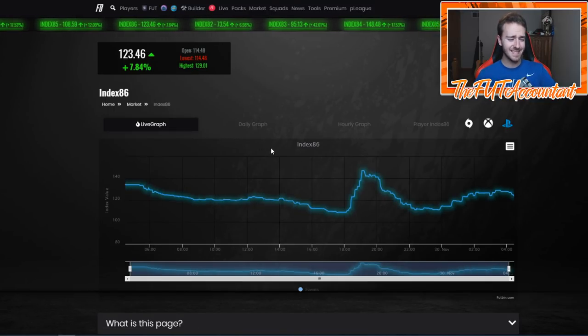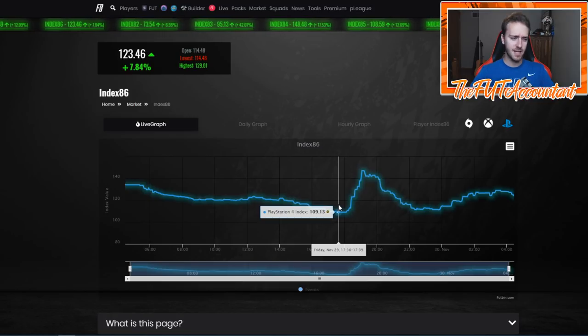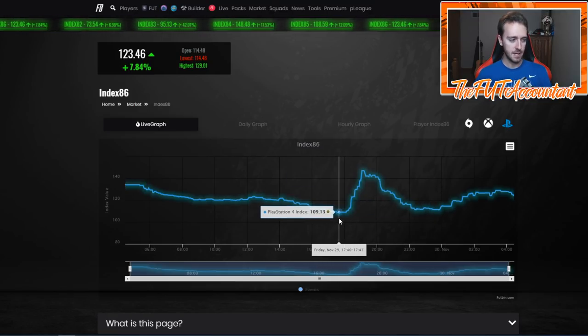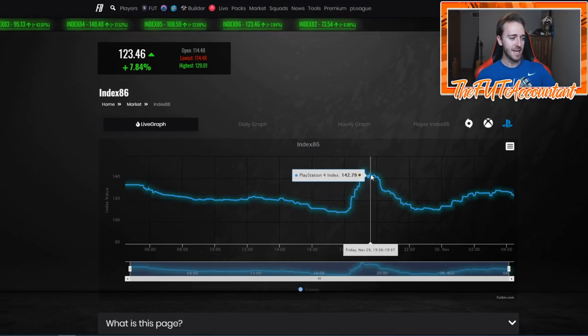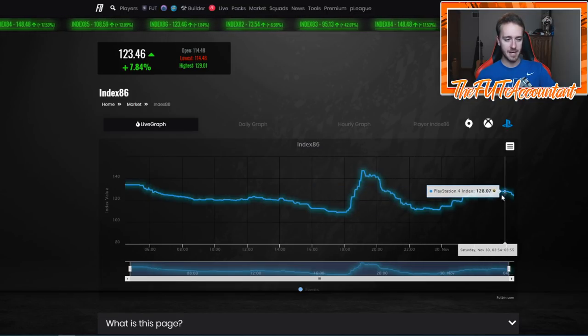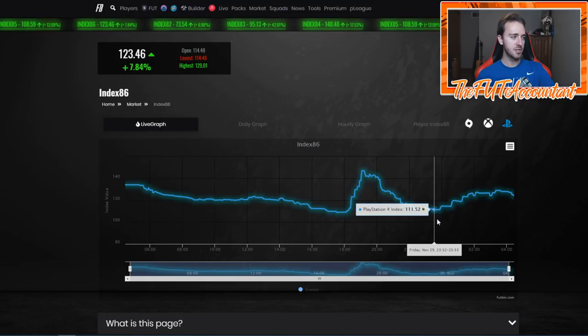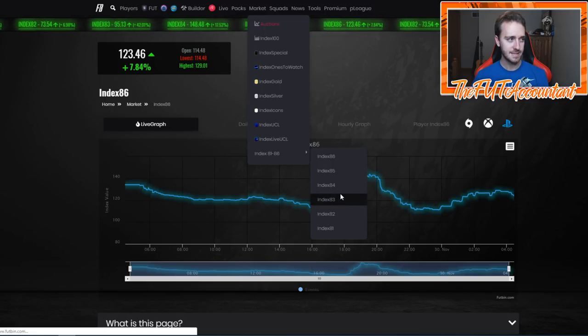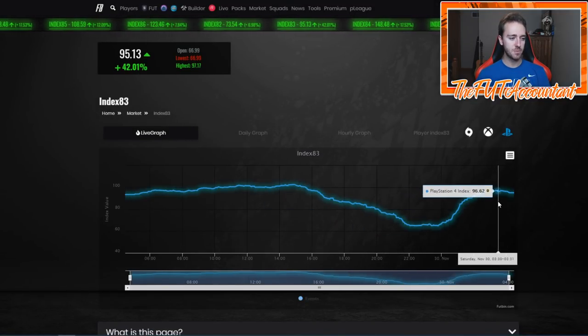A lot of this gold market rise is because people were going out and doing SBCs. Look at the 86-rated index — you need some 85-rated squads for Balotelli and Morales SBCs. A lot of people were also waiting until today to do icon upgrades, thinking it would be cheaper. It did get cheaper — under 500,000 coins at one point for the base icon upgrade. The 86s came back down. SBC fodder today has been very flippable, except for the 83s.